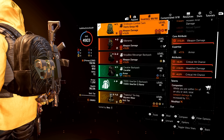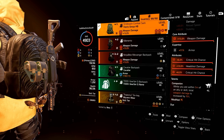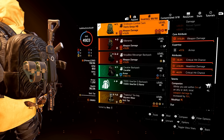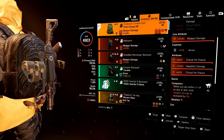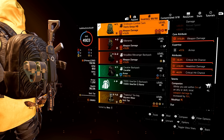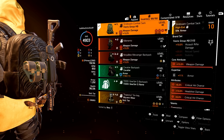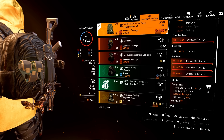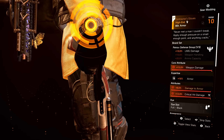The next item is the Fenris backpack with the talent Companion — within five meters of an ally or skill you get a 15% weapon damage increase. Running both Companion and Perfect Companion gives you a damage increase that a lot of people have been talking about. The developers haven't flagged it as an issue and have publicly stated they want Companion and Perfect Companion to work together. The Fenris brand set bonus for this build is 10% AR damage. Attributes: max weapon damage core, max crit chance, and max headshot with a max crit chance mod.